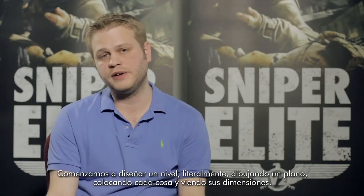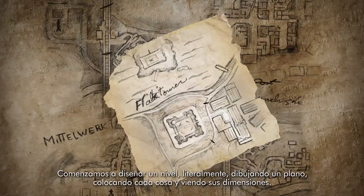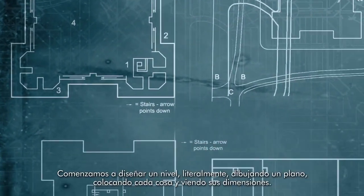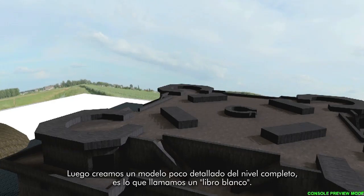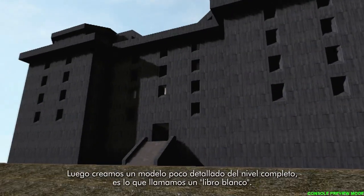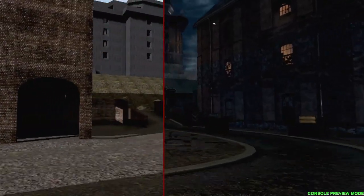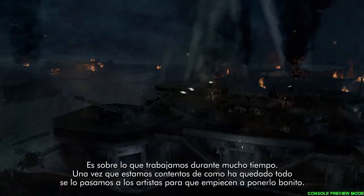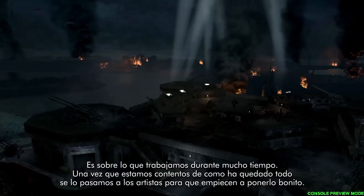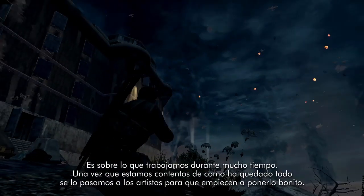We start off building a level by literally drawing a top-down map. We figure out where everything is and what the proportions are. From there, we build what we call a white box, which is a low detail model of the whole level. Once we're happy with the way everything's laid out, we hand it over to the artists and they begin the process of making it look great.